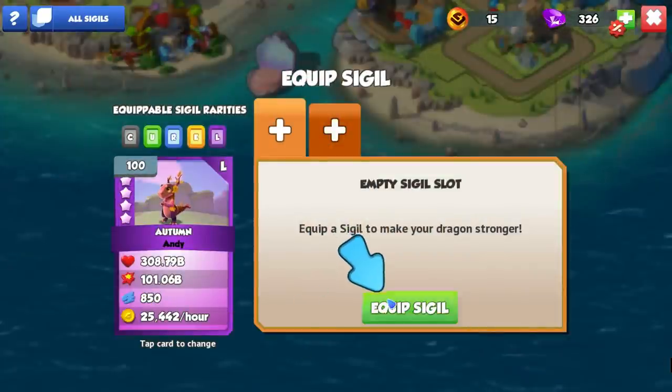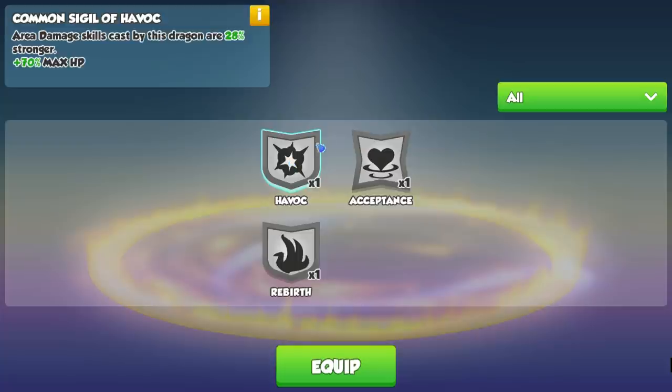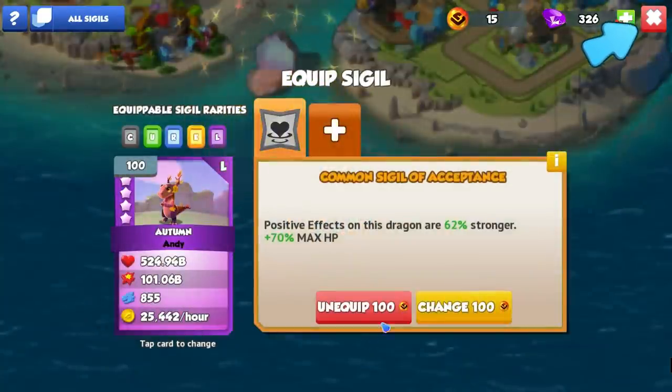So, equipping sigils - this might be more important on our main account here. Area damage skills being cast by our autumn dragon probably isn't that good. But positive effects on this dragon being 62% stronger - that probably could be quite good for our autumn dragon if it's getting buffed. I'm going to pop on probably the acceptance one, because Havoc and Rebirth maybe we'll have more use out of them with different dragons.